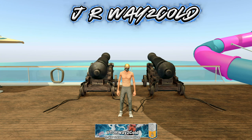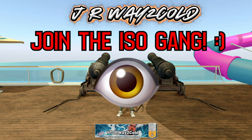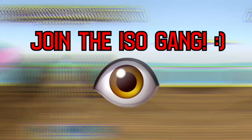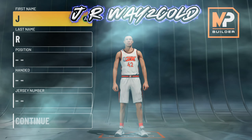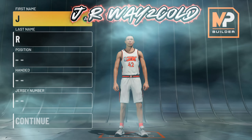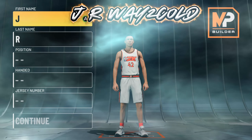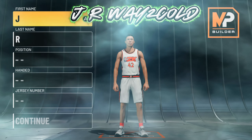I'm going to show you guys two different versions of this build. The first version is going to be the way that I made my two-way slash and playmaker, and then I'll show a second version of the build that gets more badges — so it's really about what you want to do.